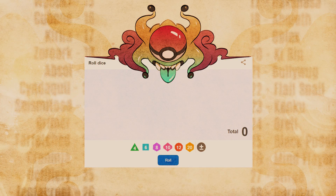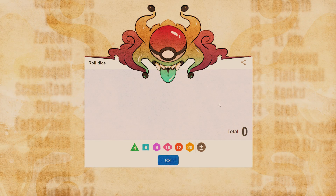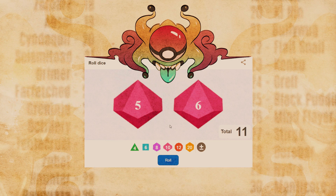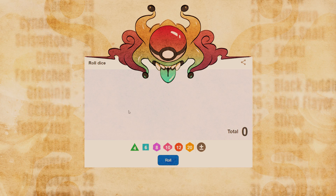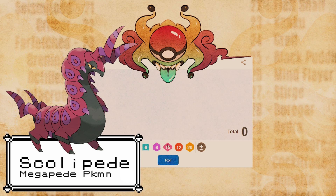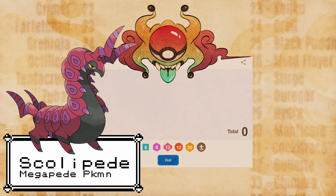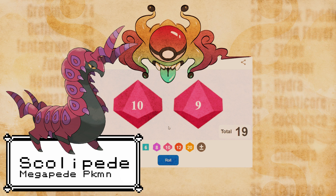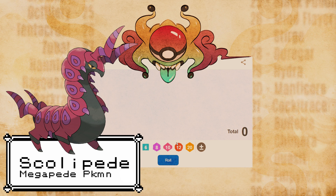Let's move on to our next roll, which is 56 — that is Scolipede. Oh, that's one of my favorites from Gen 5. That's nice. So next is number 9, which is Wyvern. Oh snap, it's a bug dragon! I am so down for this.